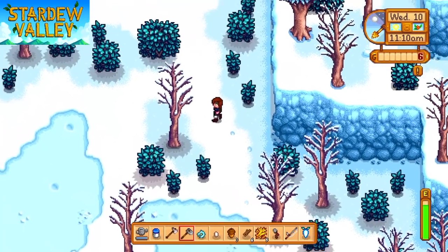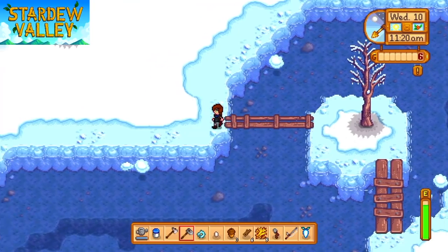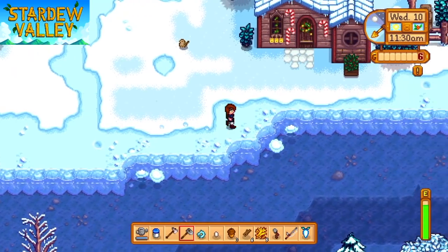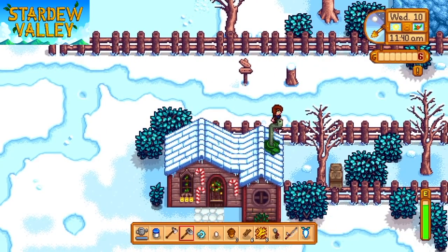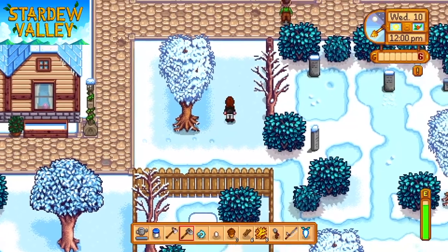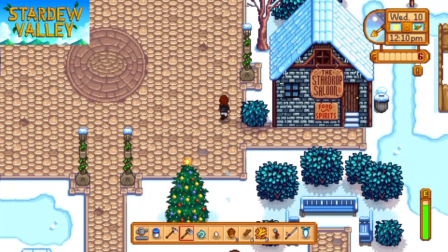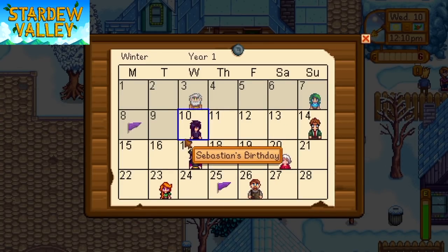Yesterday it was negative 2 degrees Fahrenheit when I woke up at 4 a.m. — so it was brutal. Let's take a walk. A helpful tip: I don't recommend doing it in front of any townsfolk, but I always check the trash, because you can find some pretty good loot that people throw away — you can salvage them pretty well.